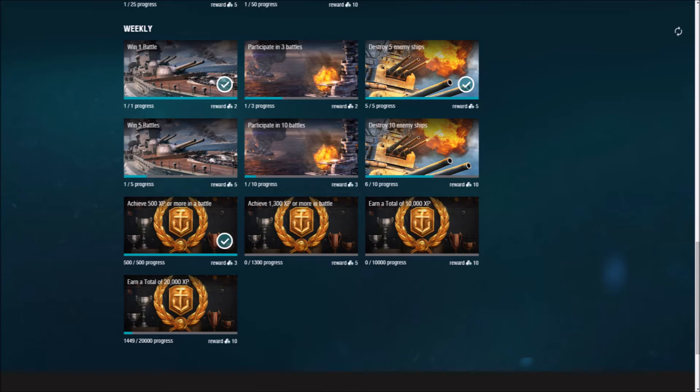The last set is the weeklies, and it may be some of the easier ones because I was given credit for 3 of them. The first one I got credit for is win 1 battle. The next one is destroy 5 enemy ships. The third one is achieve 500 experience or more in a battle. Of course these can only be completed once a week, so maybe that's why they're so easy.